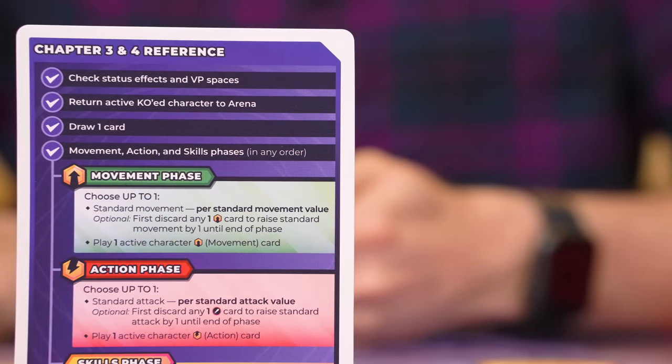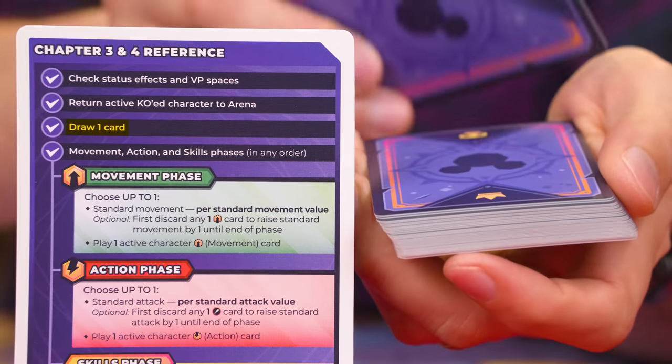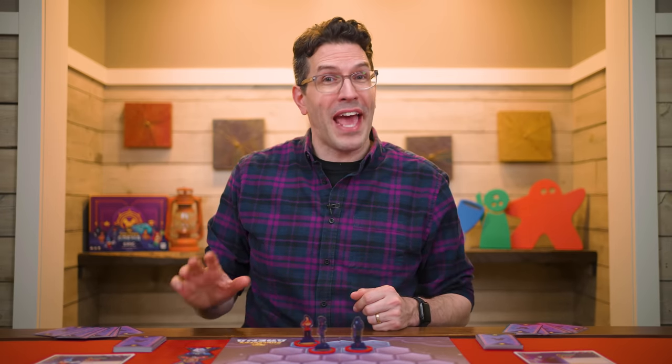Now we come to the draw one card step, where you draw one card from the top of your deck and add it to your hand. If you ever need to draw a card and there isn't one in your deck, you don't get to draw anything — and that's one of the ways the end of the game can be triggered. Those are all the steps that make up the starting phase of a turn.